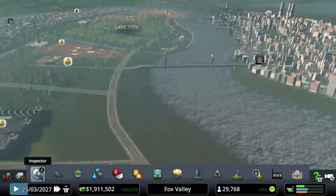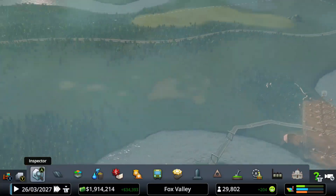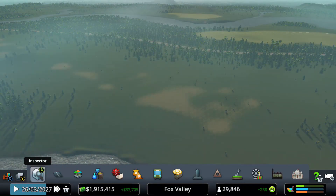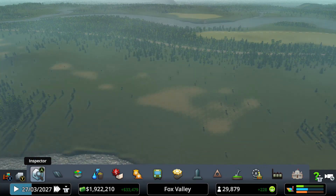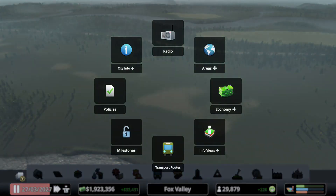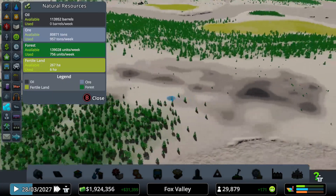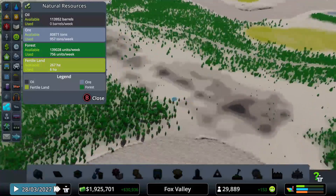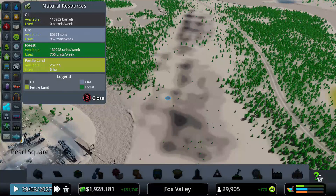So what I wanted to do today is build the most profitable industry. You might ask, which is the most profitable industry in City Skylines Industries? Well, that's pretty simple — it's the only one I have left. I'm going to hold down the Y button and go over here. We have the oil industry over here, and you can tell there's not much oil, but we're going to try to drill as much as possible.